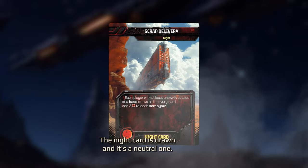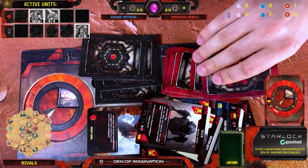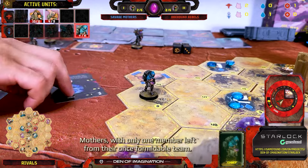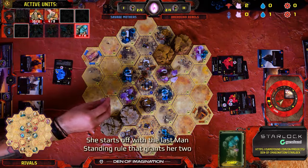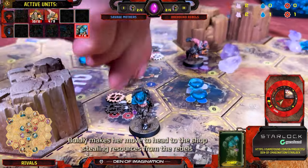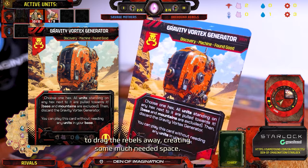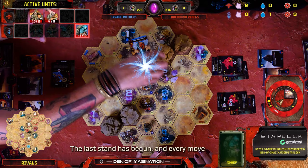As the night phase begins, the Hitman finishes the job for the Rebels, executing the Collector. With one of the Savage Mothers' key players out of the game, the Rebels are tightening their grip. The Saboteur deactivates the D.I.C.K. from Savage Mothers' control. The night card drawn is a neutral one — Scrap Delivery, bringing a fresh influx of scrap resources to the field. Day 5 begins with the initiative in the hands of the Savage Mothers. With only one member left, the Thief is now a lone maverick — she starts off with the Last Man Standing rule that grants her two additional action points.